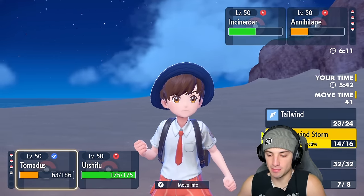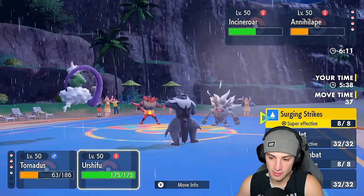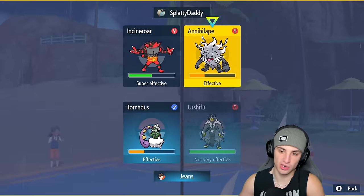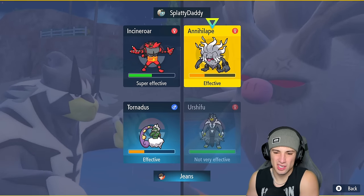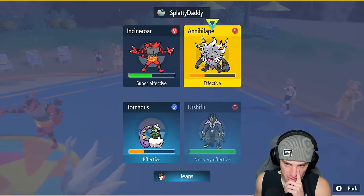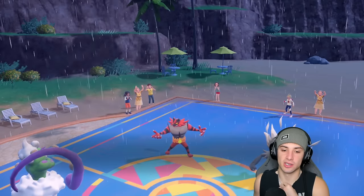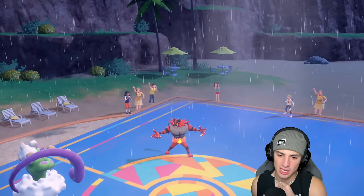I think from here we just pop a Bleakwindstorm and Surging Strikes into Annihilape at the same time. You could Parting Shot or go for Knock Off — that would just take off my Choice Scarf — but we already have some speed. I'm just going to make sure Annihilape dies here. He ends up withdrawing Annihilape.